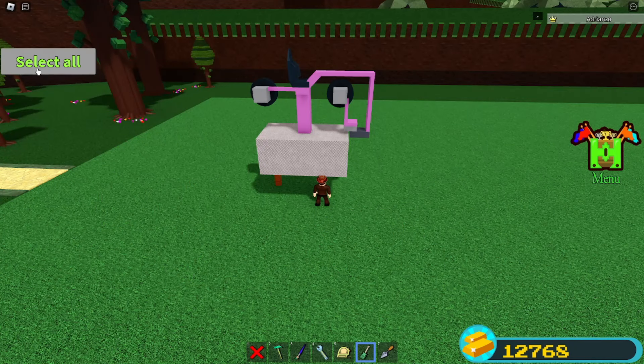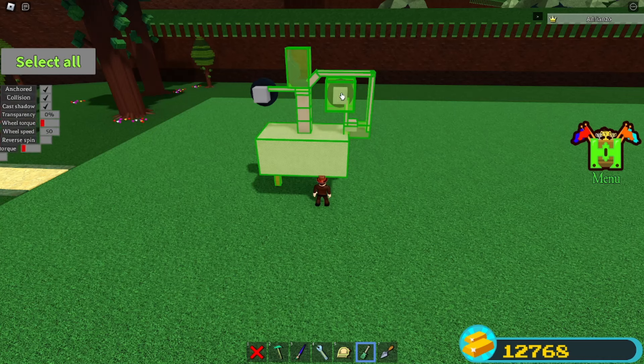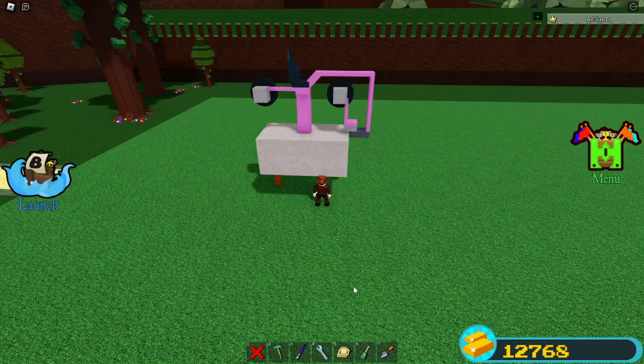Place a seat. Now with the screwdriver, select everything except the wheels and turn off collision. At this point you're completely done with all the mechanics of it. If you want to decorate it, go ahead — it'll make it look a lot cooler.